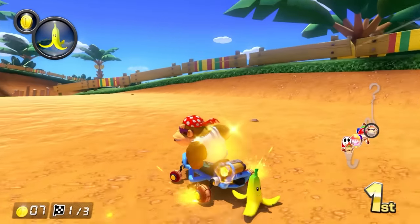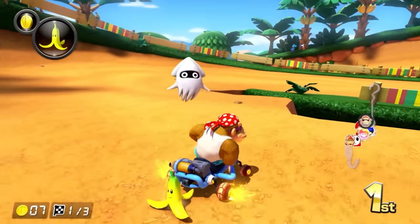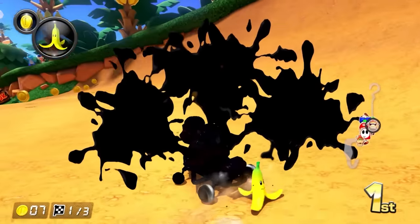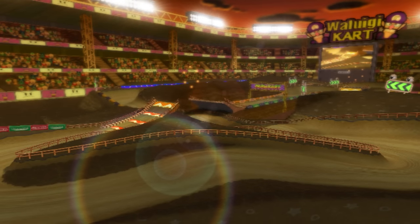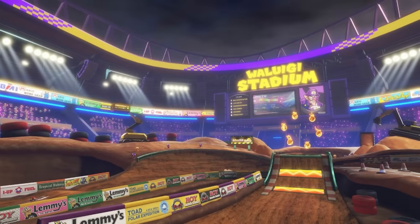Now let's delve into the realm of skybox textures — and this gets a little intriguing. Four skybox models retained sky textures from Mario Kart Tour, indicating that these were a direct port. The four skybox models in question are Wii Maple Treeway, DS Mario Circuit, Tour Singapore Speedway, and Waluigi Stadium. Waluigi Stadium from Double Dash is particularly noteworthy, as it actually features the sunset background from the original and the Wii remake, which was then reused in the Tour remake. Meanwhile, Mario Kart 8 Deluxe's version has Waluigi Stadium set at night time.